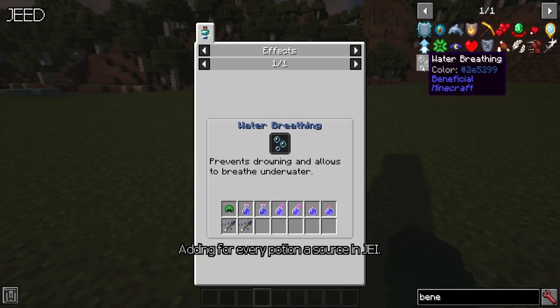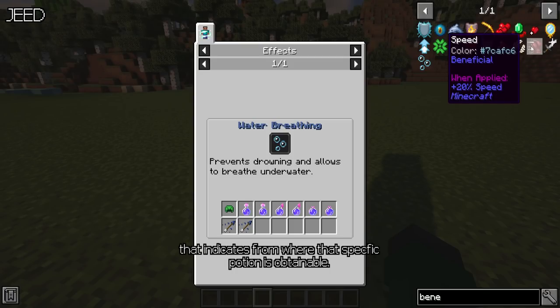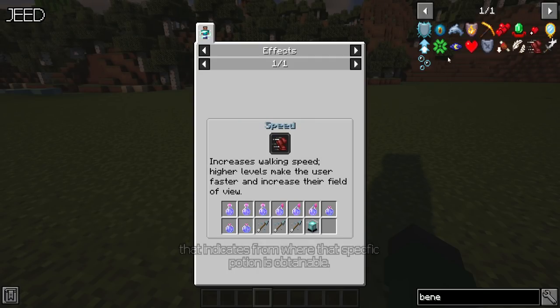Jeet — adding for every potion a source in JEI that indicates from where that specific potion is obtainable. A little bit handy.